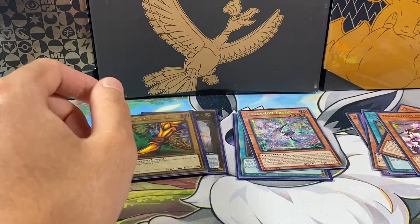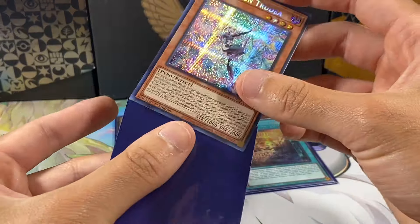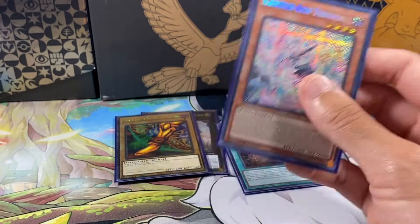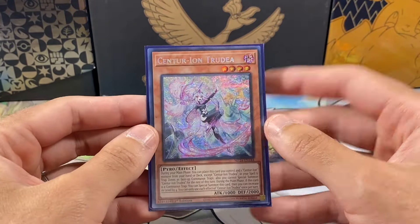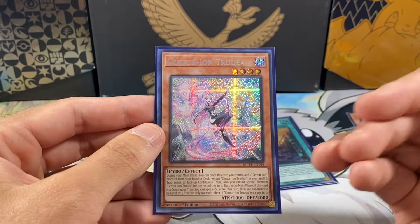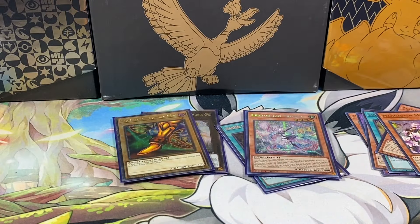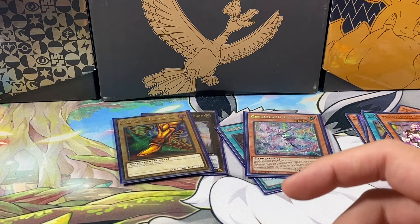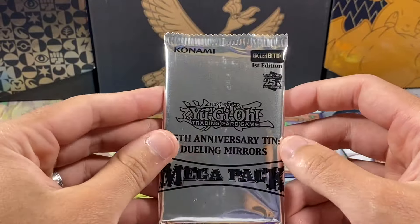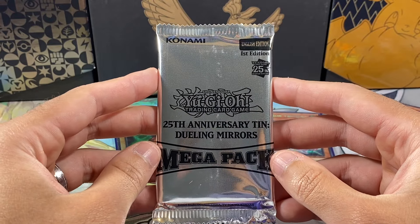I just completely blanked on the fact that Exodia was in the set. I'm pretty sure this is a repeat Prismatic, but I'm going to check real quick off-camera. The problem with these repeats of Prismatics is that there's so many in the set that you don't want to repeat these. There's only 50 QCRs, so getting a repeat of those is not as detrimental to the Master set. But we did get a repeat Prismatic, unfortunately.